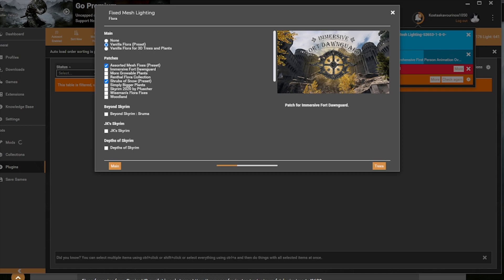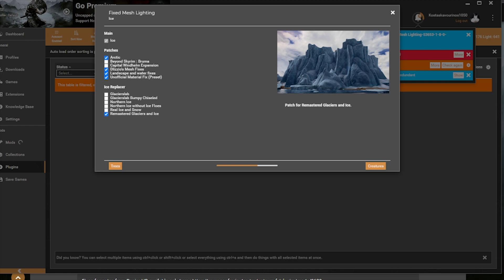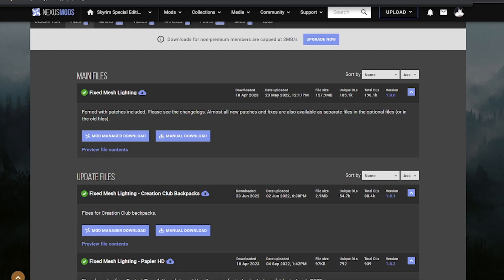Go ahead and grab the LODS fixes and Waterscape Fixes. Go for Arctic 2 and the Remastered Glaciers and Ice. I'm going to install most of those: Skeleton Replacer we have, and Beras of the North.